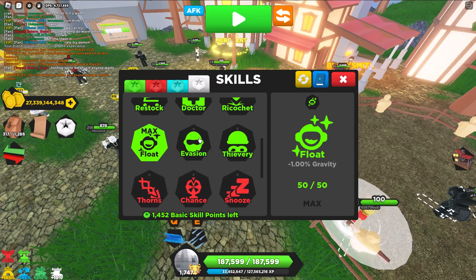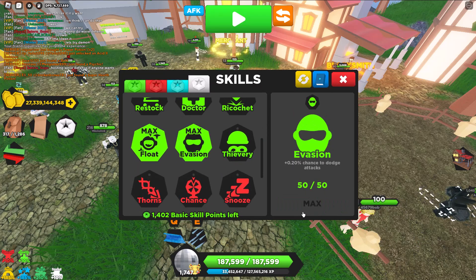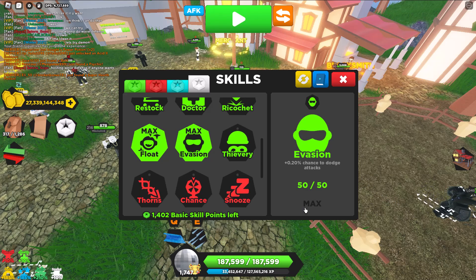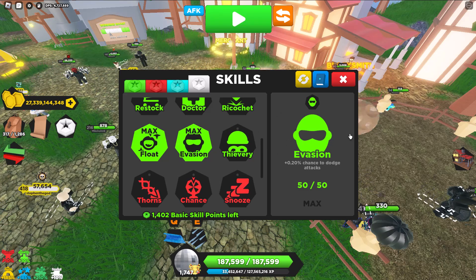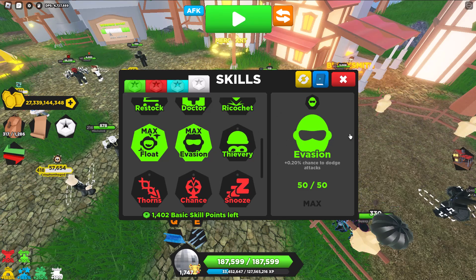Evasion is from Daring Dojo, and it makes it so that there's a chance for you to not get hit by the enemy. I actually don't know the exact percent chance off the top of my head, but it's a noticeable percent chance.